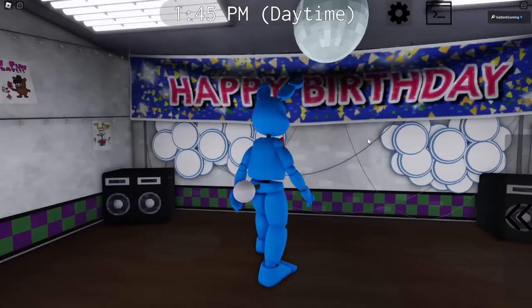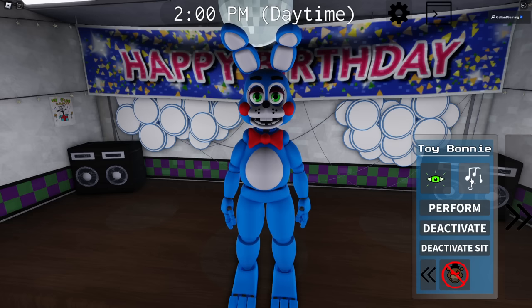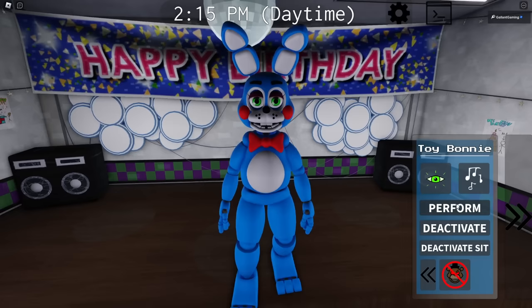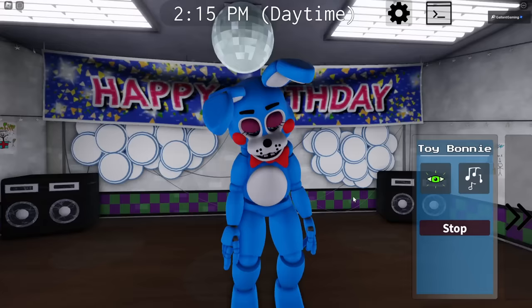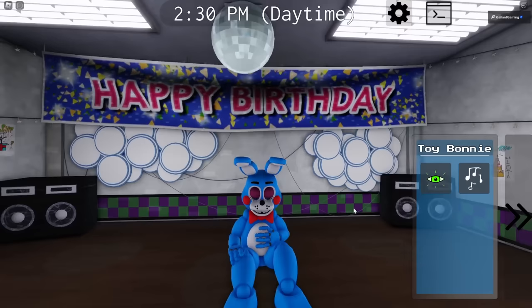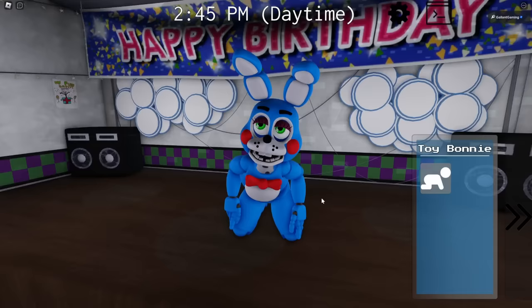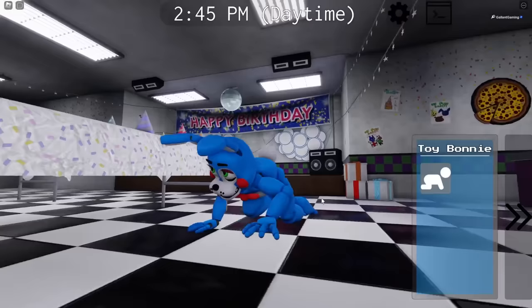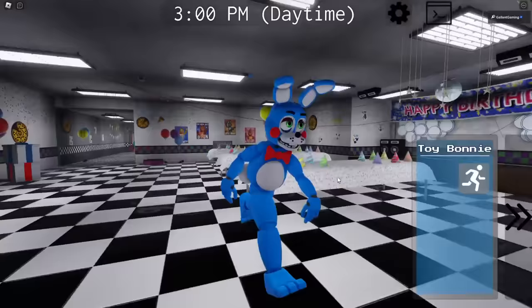For secret character 15, Toy Bonnie - here he is just normally walking around. We have night vision, a song that sounds different from Toy Freddy's - a nice touch. There's a perform where a guitar just appears from nowhere. A deactivate where his eyes don't close, so he's sleeping with his eyes wide open, which looks really weird. There's also a deactivate sit like an old man. And Toy Bonnie can crawl - the way it gets on its knees so slowly and human-like is a bit unsettling.